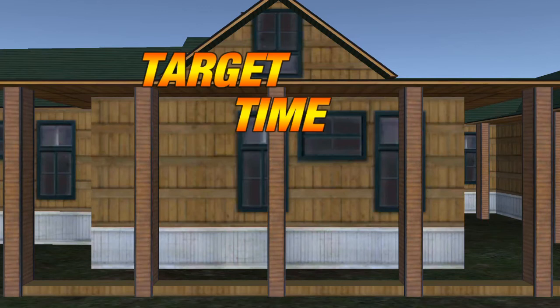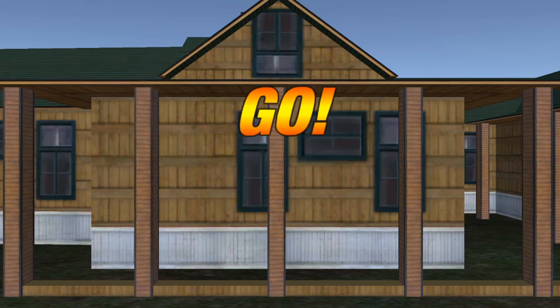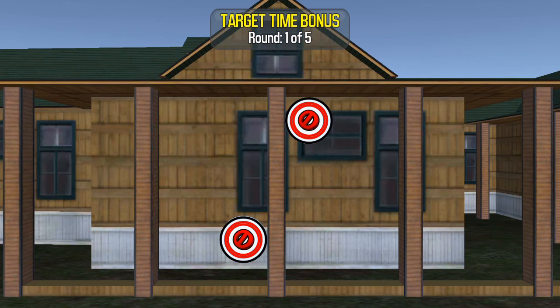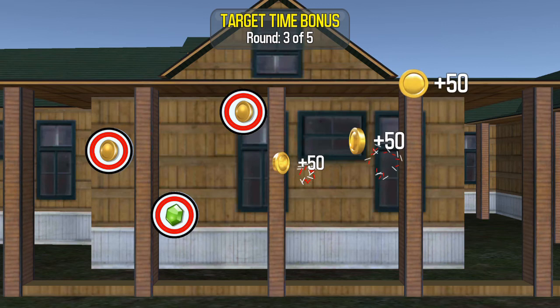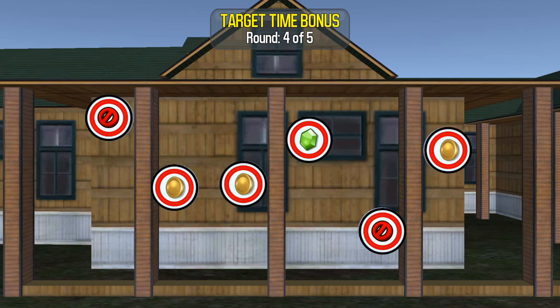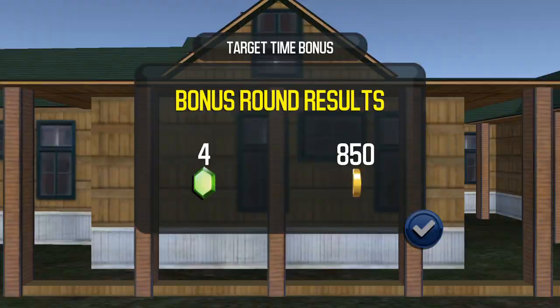Don't hit that red one. Click him — just don't hit the red. The red's minus 100 points, can't afford that. There's more. No red ones there. There's two red ones. Ooh, four red. That could have been expensive. Round complete — what do we get? Four gems, 850 points. You're getting hot. Five percent coin bonus.